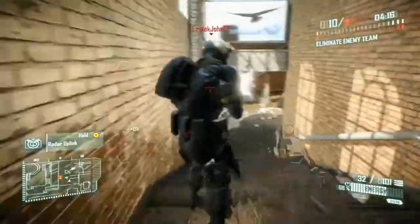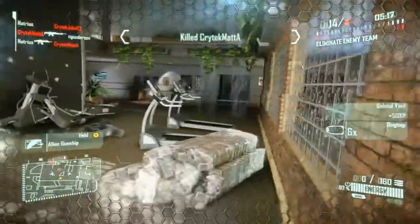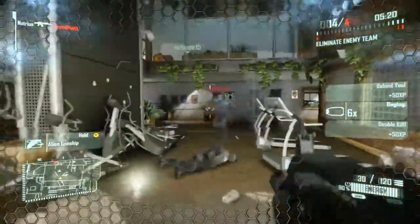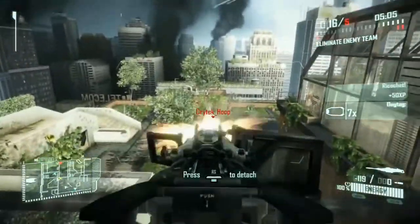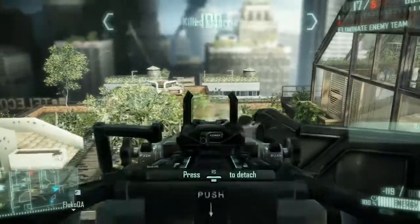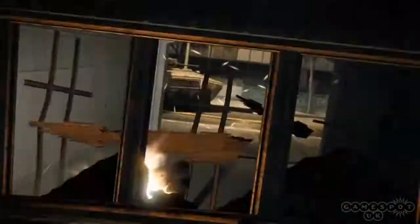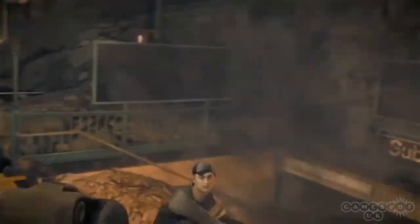The game is set in New York — we've seen three maps so far and they've all been urban rooftops. What variety should we expect in the maps? I can't tell you too much about exact locations, but the main thing is it's Manhattan, so they're going to be iconic places — and even if you're not at an iconic location, you'll be able to see iconic things. It all ties into the story mode — the whole single-player and multiplayer experience is very tied together, with the narrative and nanosuit upgrade system overlapping between both modes.